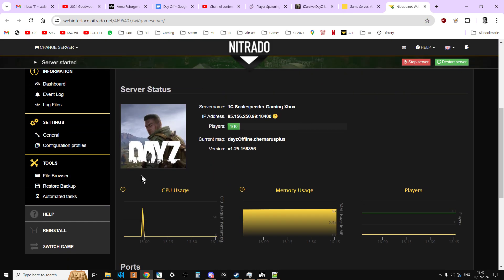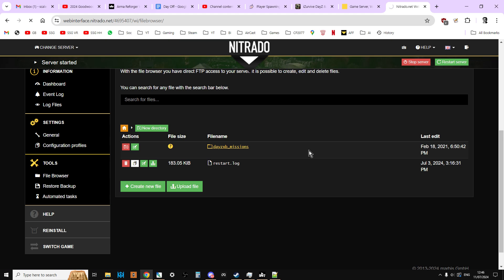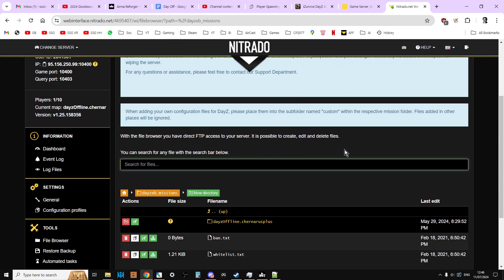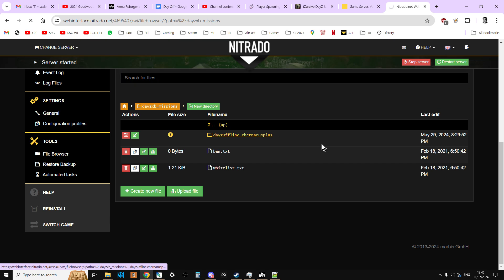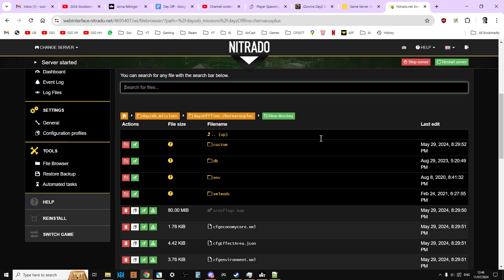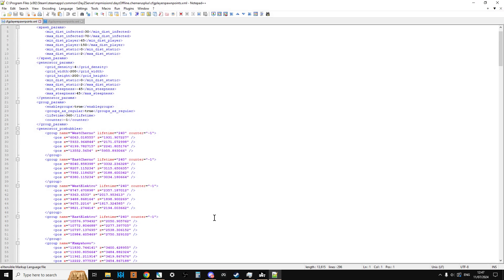On your server, if you go to the web interface and then go into your file browser — we're using Nitrado as an example here — and then go into the missions folder, so xbmissions or psmissions or missions on PC, and then go into the missions folder, so Chernarus for Chernarus, Enoch for Livonia, and then go down to cfgplayerspawnpoints.xml and download that one. You can have a look at it in the browser if you want, but best to download it because then you can make a backup.